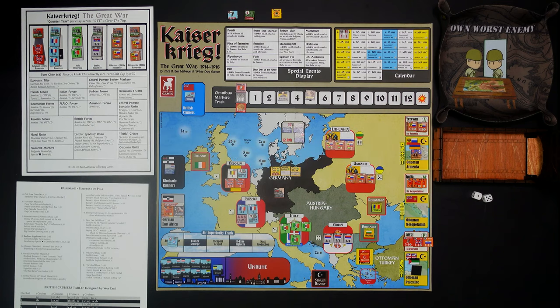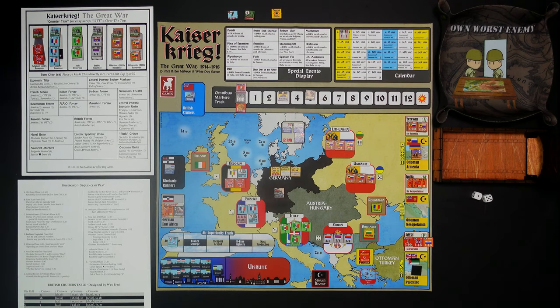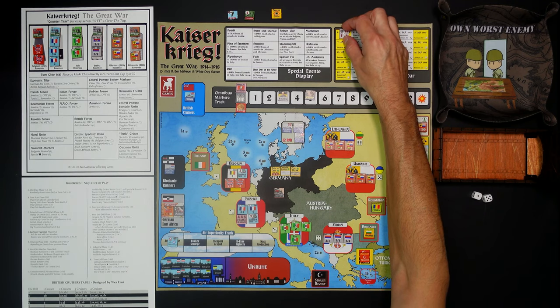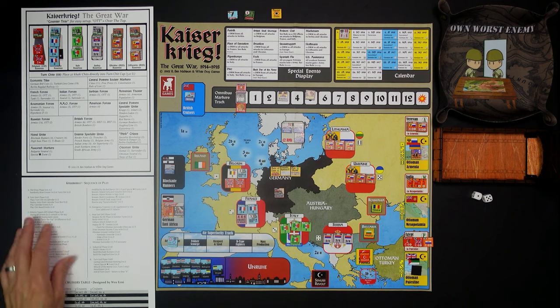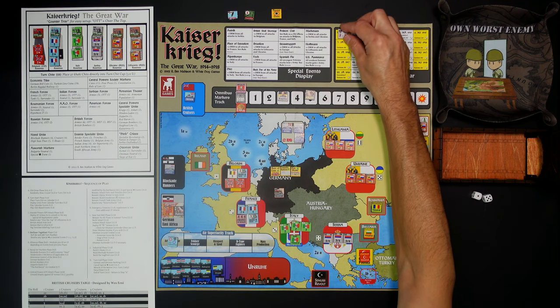The rulebook is excellent — if you follow along with the sequence of play and step through it, it's one of the best for learning a game. Read through the rulebook as you go through the sequence of play and it will tell you precisely what's going on. You'll eventually reach a point where you can go through the sequence of play without the rulebook. We're going to play-test and learn this game together. The first chit is already out — it's August 1914. We go to turn start phase 5.0. There are no special events on turn one.